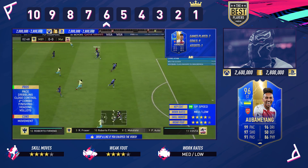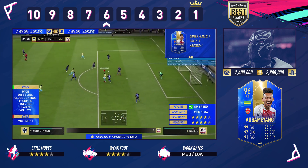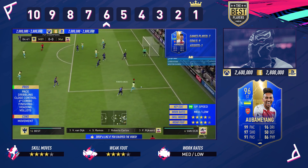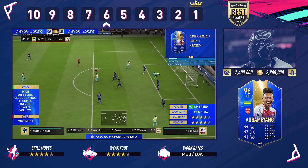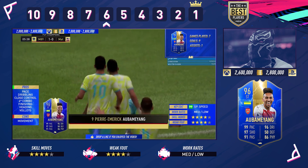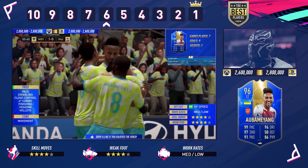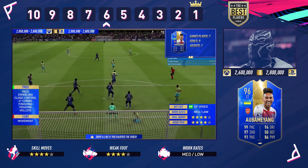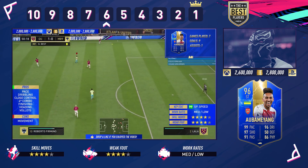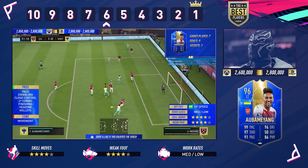Coming in at number 6 is the masked man himself — Pierre-Emerick Aubameyang, who put that black panther mask on in Europa League. He comes equipped with four-star, four-star, but his movement is lacking due to the medium and low work rates. However, if you can get him on the ball, get it into his feet or his head, this guy is a sensational striker. Edge of the box, flicks it over on the volley, back of the net. He's got 99 pace — phenomenally fast. Four-star combo, great finishing and close control. Price: 2.6 million on Xbox and 2.8 million on PlayStation.